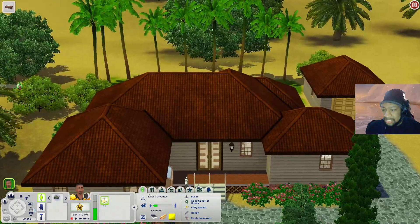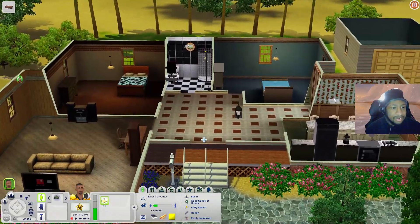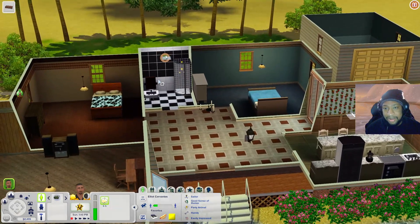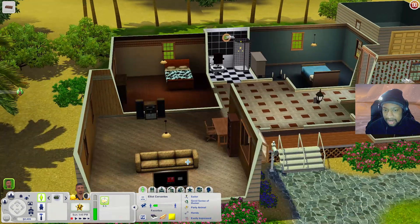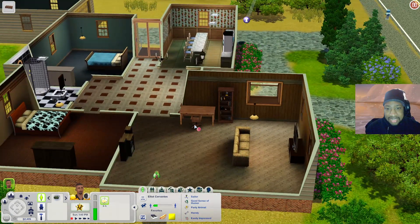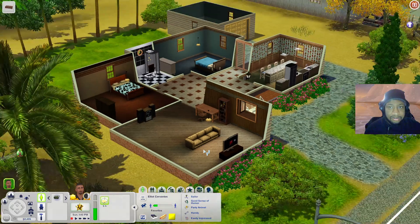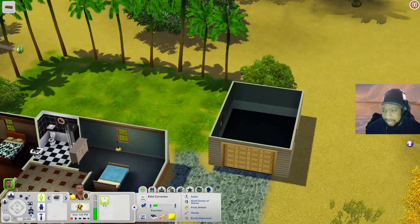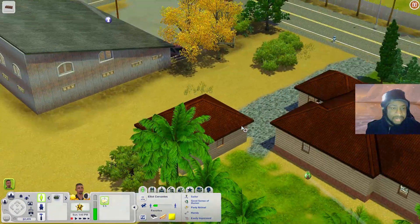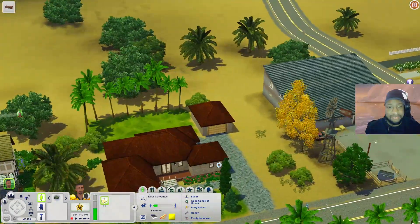Let's check out the house next door. When you come in you have a kitchen with a bar, two bedrooms, a bathroom, and a living room area with a TV, couch, desk, bookshelf, and stereo. There's also a garage area that you can add more onto, and tons of space in the backyard to add more things.